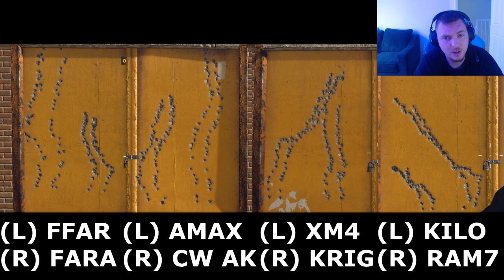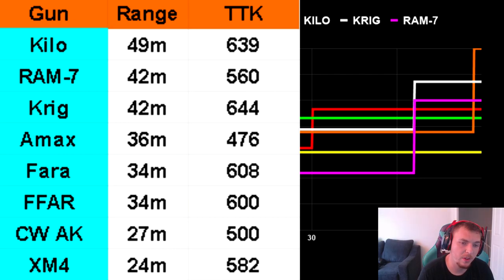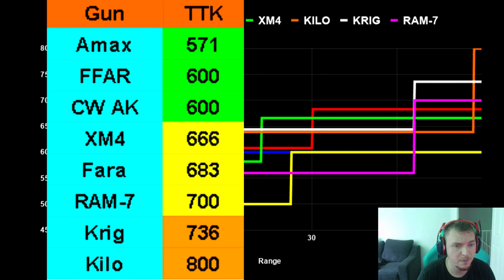Looking at the time to kill chart on screen — factoring in ranges and time to kill for the best long-range rifle: anywhere from 0 to 36 meters the AMAX is the fastest-killing weapon. From 36 to 42 meters the RAM-7 is the fastest. After the RAM drops off, the Kilo from 42 to 50 meters is the fastest-killing weapon. Beyond 50 meters in the top fastest-killing guns, you have the AMAX, the AK, and the FAR at around 600 milliseconds or less. The XM4, FAR, and RAM-7 are between 650 and 700ms, and the Krig is just over 700ms. The slowest-killing gun is the Kilo.